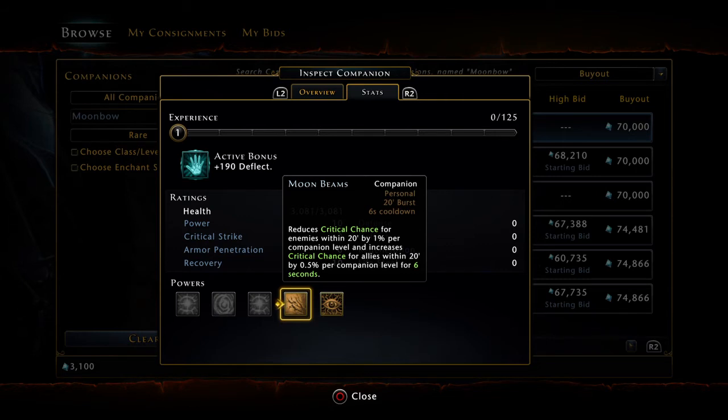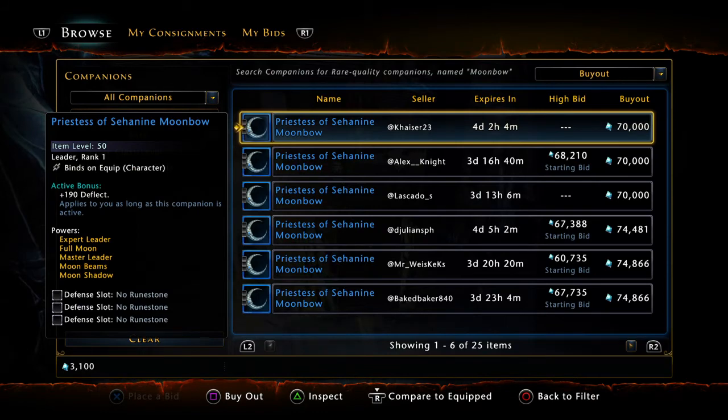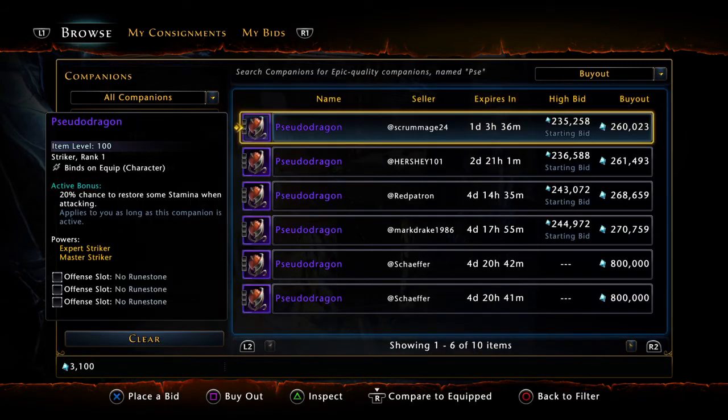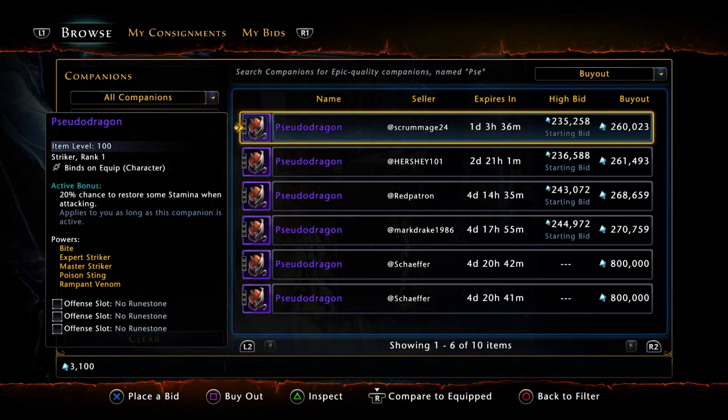One of my favorites, if not my favorite companion — coming in at number 7, the Priestess of Sahanin Moonbow. Moving right along to number 6, we've got the Pseudo Dragon. Its active bonus is a 20% chance to restore some stamina when attacking, allowing you to recover that precious stamina in big boss fights. Coming in at number 6 is the Pseudo Dragon.